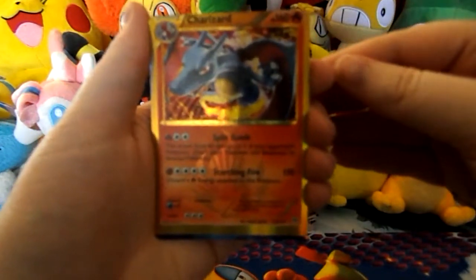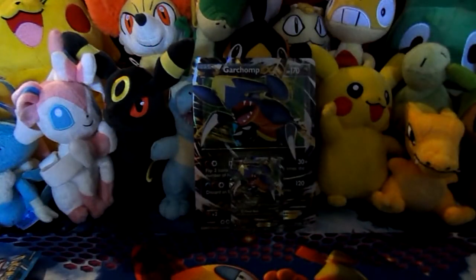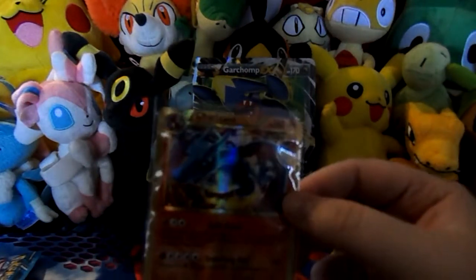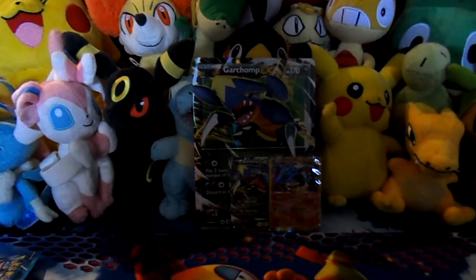Of all things to be miscut - a Charizard. I'm happy and really disappointed at the exact same time. But that's gorgeous, it's a Blue Charizard. I am depressed. There we have a Plasma Frigate, a Simiseer, and a Lucario. I get the one card out of Plasma Storm that I've been dying to get, and it's miscut. Why? I feel like I should just stop the video, go cry quietly in the corner and then continue.